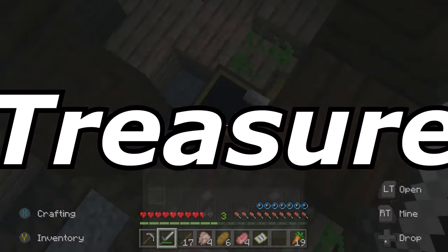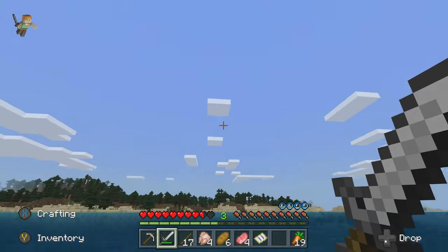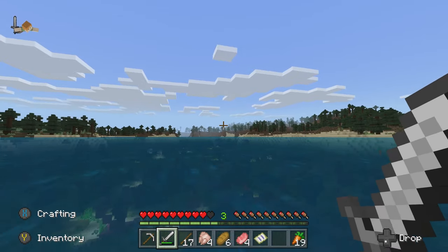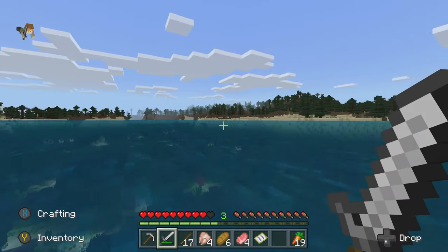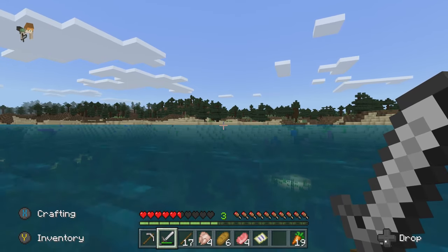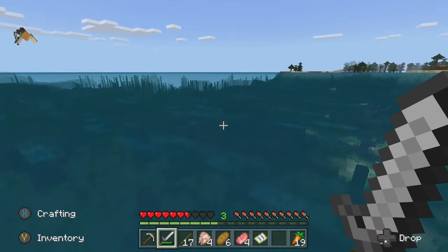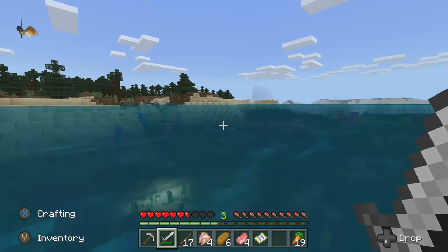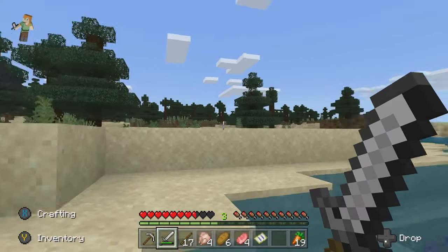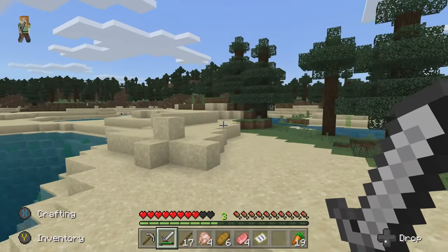Treasure map! Treasure map! Yes! I'm out of here, get me out of here now. Oh, we found a treasure map, we actually found a treasure map! I'm getting literally hit from all directions by these zombie things. I'm leaving, I don't need to come back, so screw you all. The first ocean I find — that has to be pure luck.